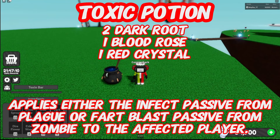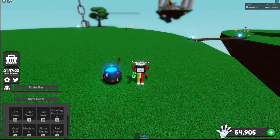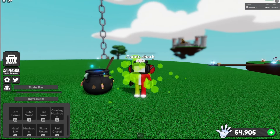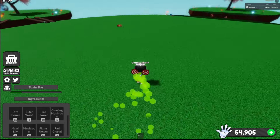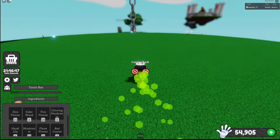Toxic Potion: two dark root, one blood rose, one red crystal. This applies either the infect passive from plague or the fart blast passive from zombie to the affected player. But did you die?